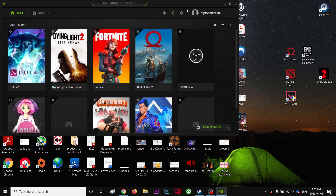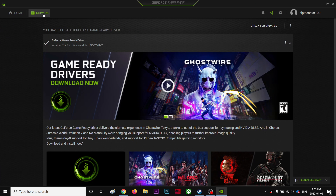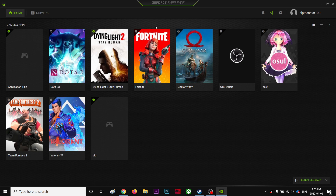Now we're in NVIDIA GeForce Experience. Go to the Drivers section and make sure you're using the latest version — that's really important. Also, try to find LEGO Star Wars in the game list here; if you can't find it yet, it may appear one or two days later since the game just launched.